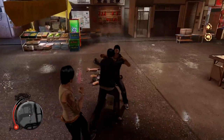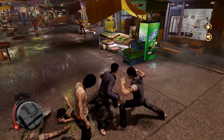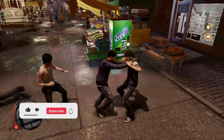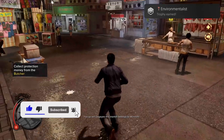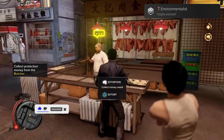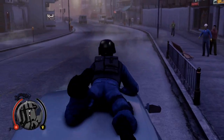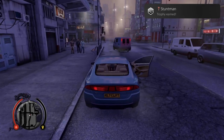Environmentalist: perform 5 unique environmental kills. As long as you grapple the enemy and bring them to a highlighted zone or area, then by press of a button you will do the environmental kill. In with the Gang: complete night market chase — basically part of the story. Stuntman: successfully perform an action hijack — one of the cool features of Sleeping Dogs, basically jumping from one car to a different car.